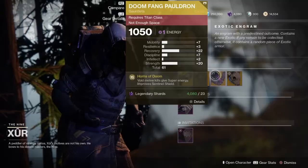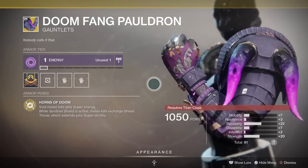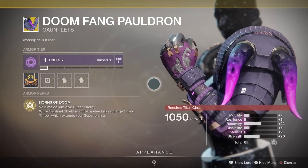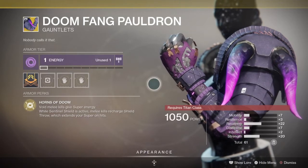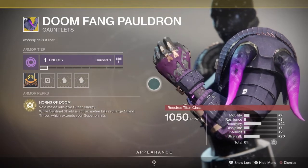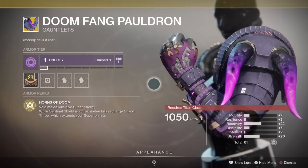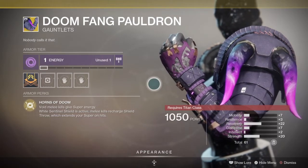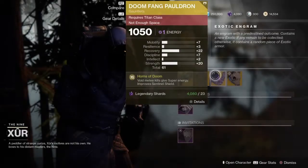Next up, we have the Doomfang Pauldron, exotic gauntlets for the Titan class. It comes with the intrinsic perk Horns of Doom. Void melee kills grant super energy, and while Sentinel Shield is active, your melee kills will recharge your shield throw, which extends your super on hits. It does an excellent job in PvE and PvP. So if you are rocking this subclass, the Doomfang Pauldron is excellent. If you've never picked up this exotic and you're playing Titan, you're going to be surprised when you couple this with your shield subclass. It's amazing — have some fun with that.